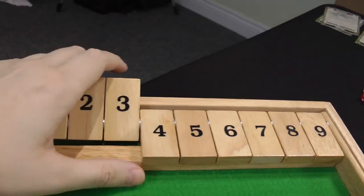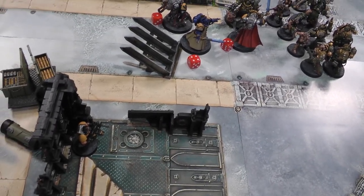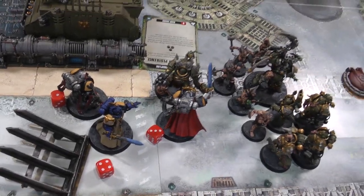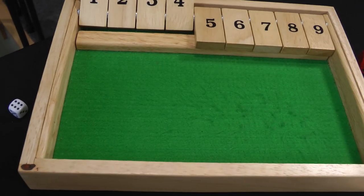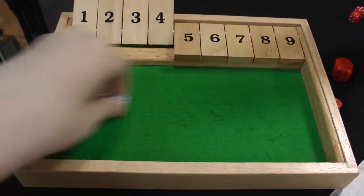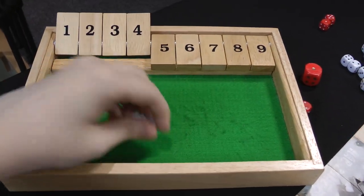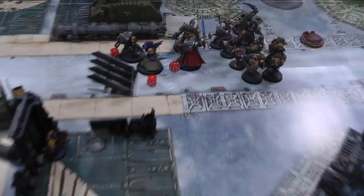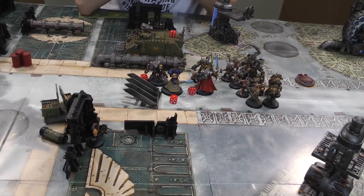Space Marines turn four. The Aggressor Sergeant falls back from the Rhino. The Librarian moves up into charge range. In the Psychic Phase, the Librarian attempts Smite on the Terminator — succeeds with an 8 — Typhus denies with a 9. Then Might of Heroes fails, and the Librarian suffers Perils taking 3 wounds. At that point, unable to reach Typhus, Space Marines concede. Death Guard victory.